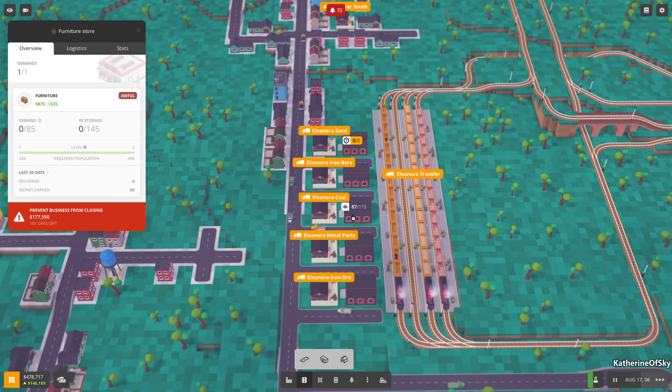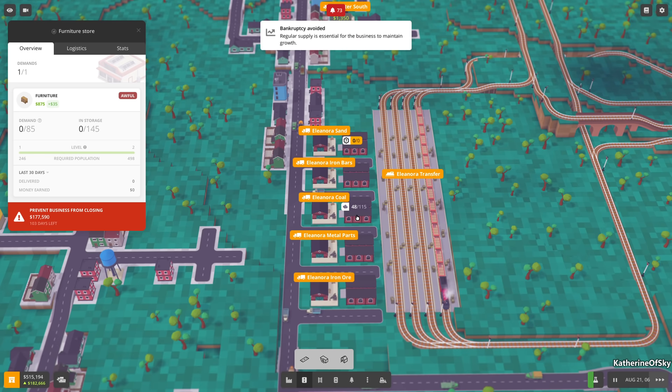They are transferring even as the train unloads, so we might need more trains or more warehousing. To fix that throughput problem I think we need another train coming in.